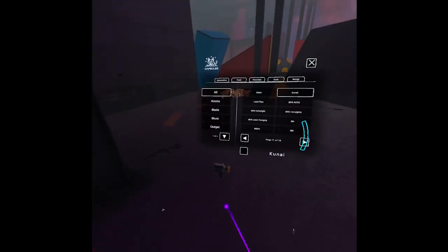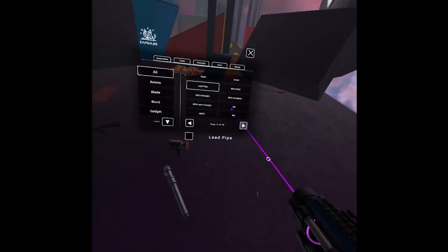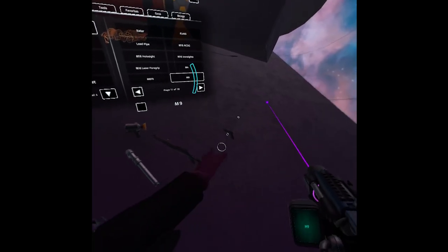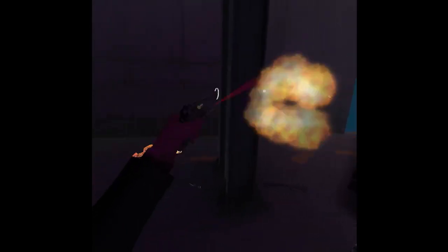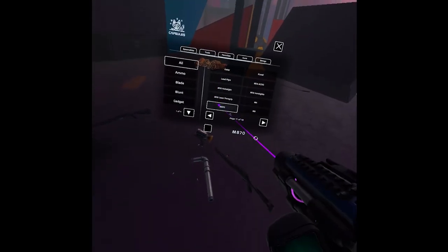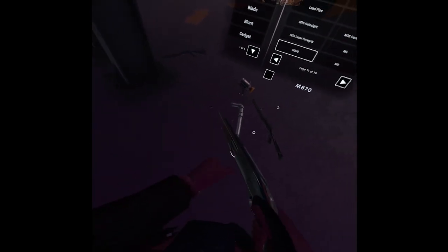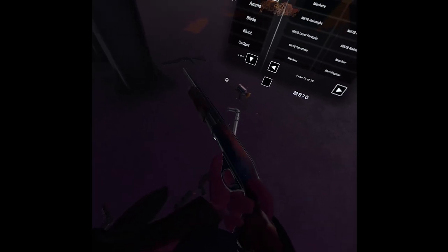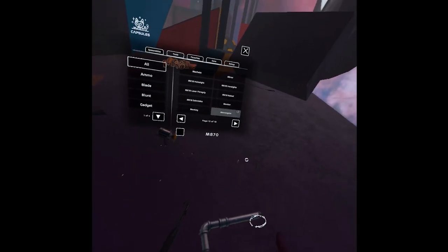We have a kunai - I showed how to get this in game with the capsule. A lead pipe - I showed this already. Then an M4. I thought it would be like M4A4 from CSGO. A pistol - okay it does shoot. My leg really hurts by the way - it's like when a random part of your body starts to hurt really bad. Let me know in the comments if you know what that's called.